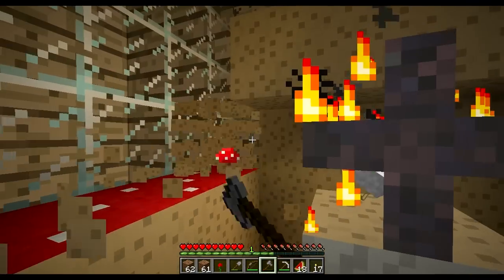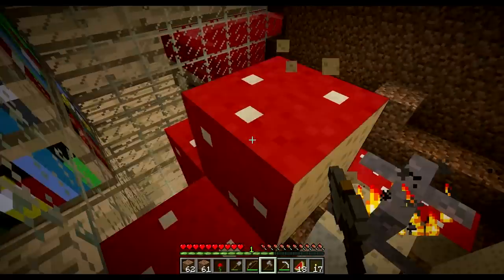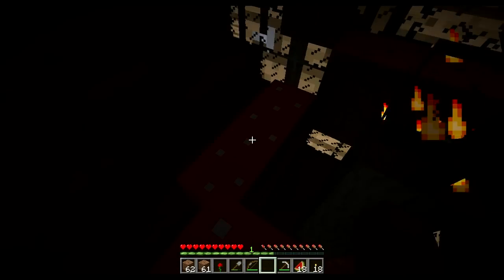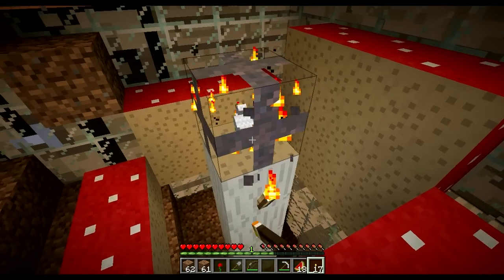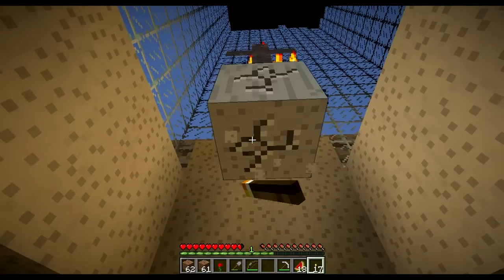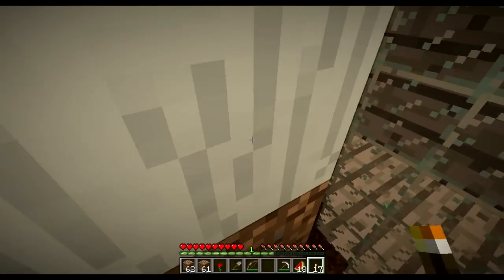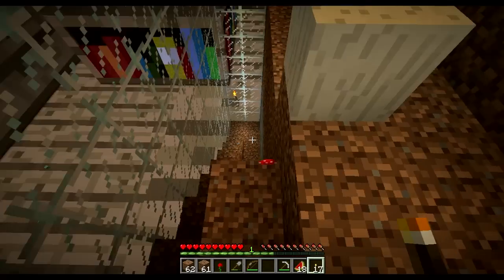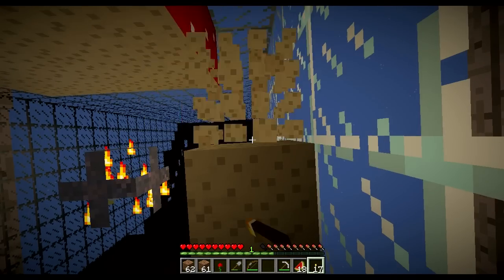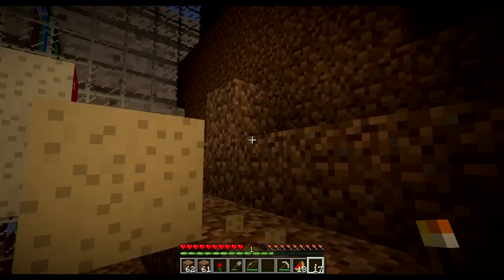Oh my gosh, it's so funny that I didn't have it. There goes my axe. I don't really know how to activate it. I imagine that's not the way — falling down like that. But cool, at least I found the hidden chicken spawner. Cause that's another challenge down baby! Another challenge down. That's what I'd like to hear — challenges be done.